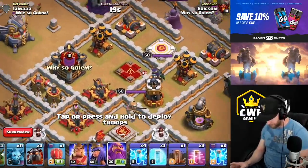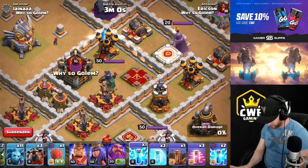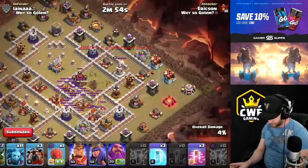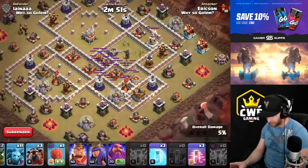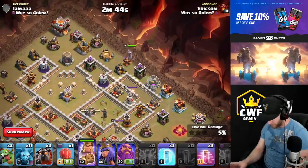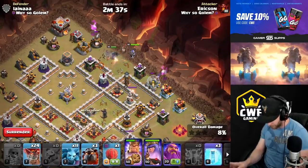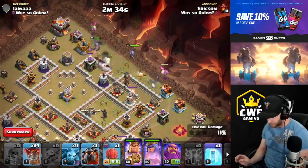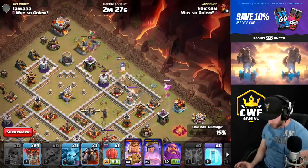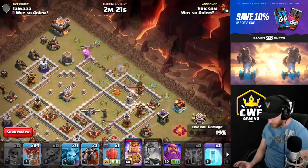Let's wait for this queen to circle around and zap her out. I should have done that a bit differently - see, I can do it with one less spell right there. So now I just gotta break the ring of defenses. We'll go in after the eagle artillery - or actually we don't need to specifically go after the eagle, we can just go in general. Got the super wall breaker, so we'll open it up and see if the queen steps in there. I'll hold the king ability for as long as possible and see if I can get her to turn.